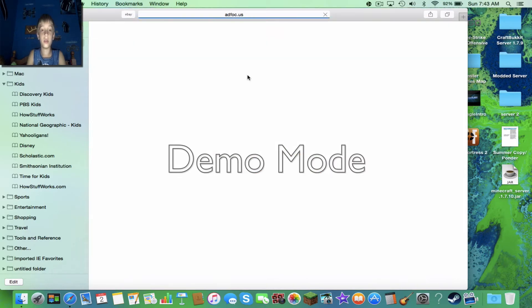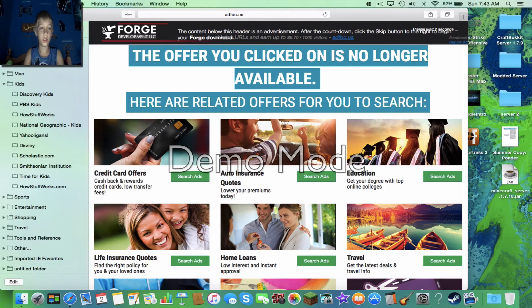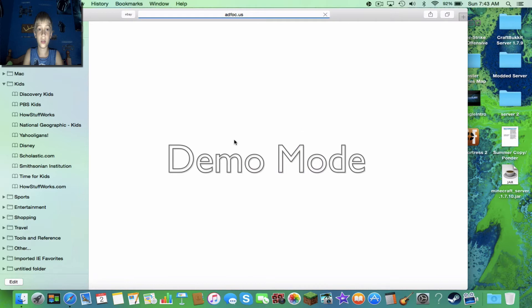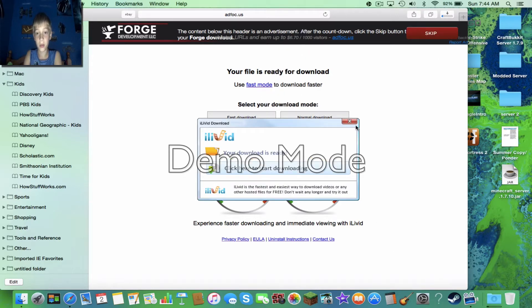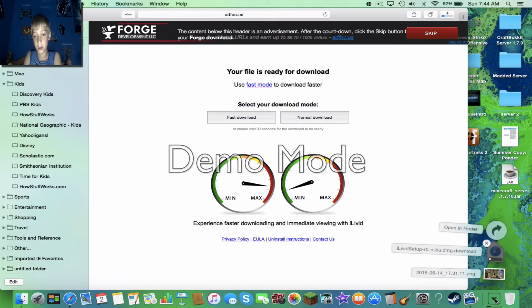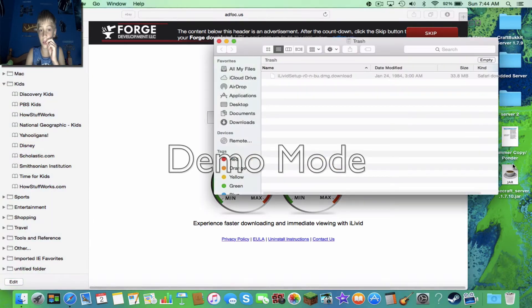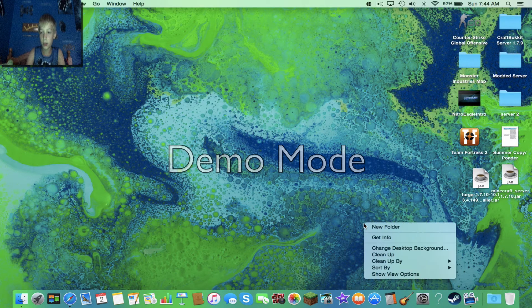Fine — installer. There we go. Go for the fast download. You're going to get one of those ads — you're going to want to hit skip. Now you have your 1.7.10 installer.